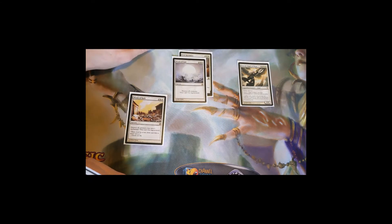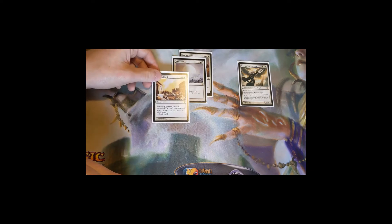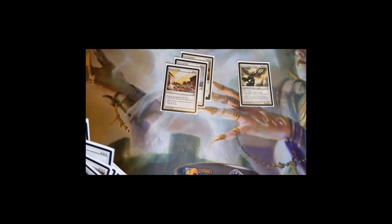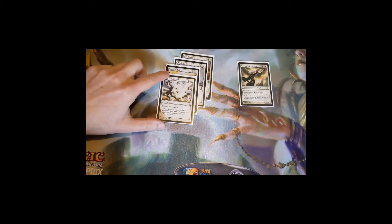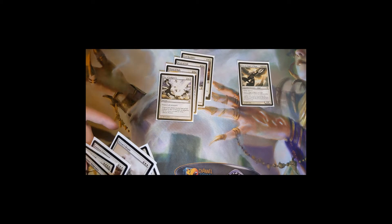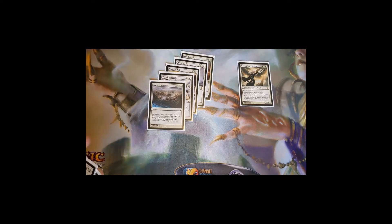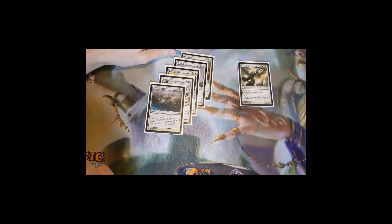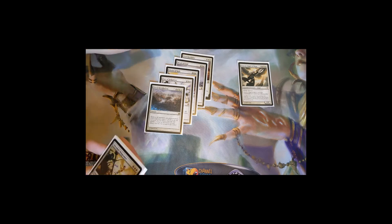Wrath of God: for four mana you can destroy all creatures and they can't be regenerated. Winds of Wrath again destroys all creatures and they can't be regenerated. Day of Judgment does the same thing. Fated Retribution again destroys all creatures, but it also destroys planeswalkers, which can be really important. The deck is somewhat weak to planeswalkers because there's no real targeted removal specifically for them, so Fated Retribution does the job a lot of the time.